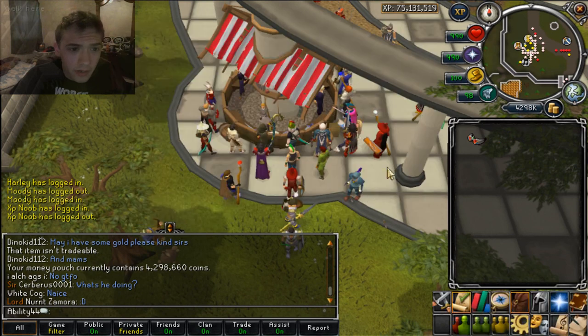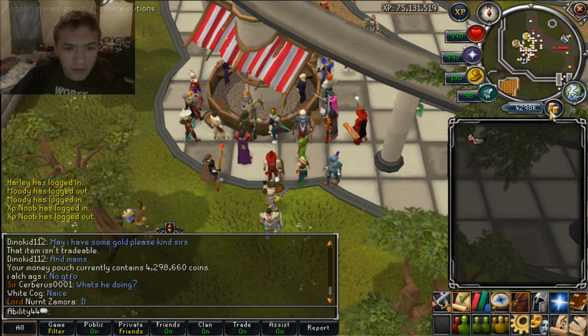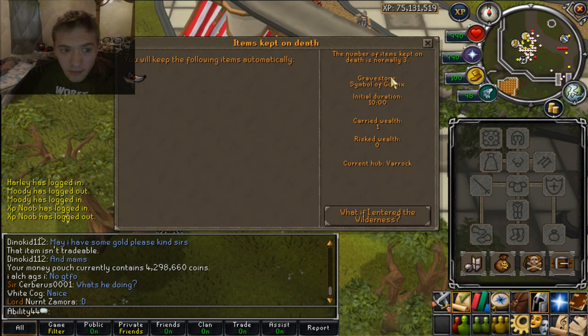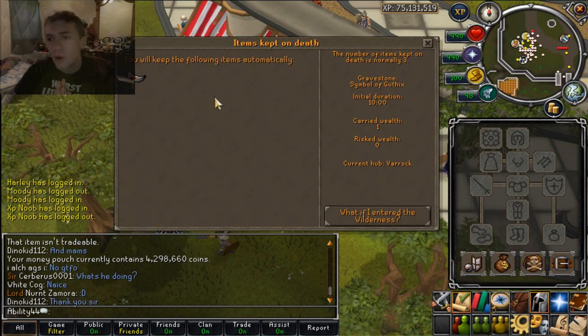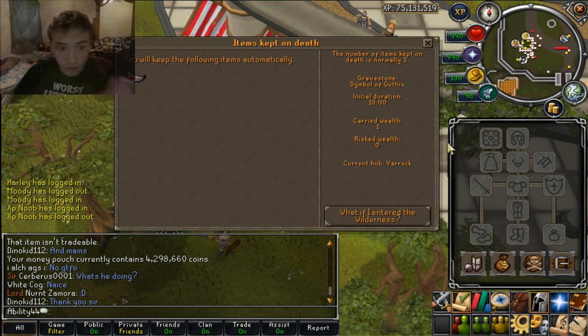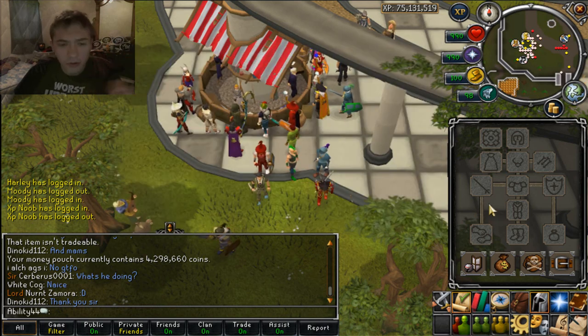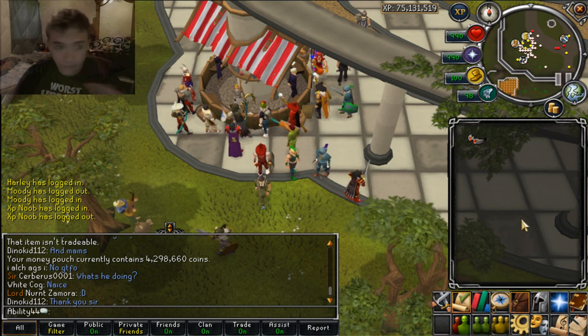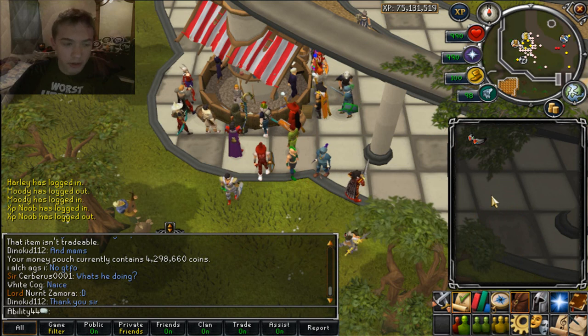I'm just going to bank this ruby ring. Also, the money doesn't show up on items kept on death, so I believe with this you will not lose anything. Along with the tool belt, you won't lose anything off the tool belt and you won't lose anything out of your money pouch — just as long as those items are in there, they're with you forever, you've got them on your account for good.